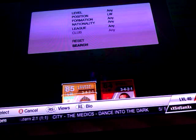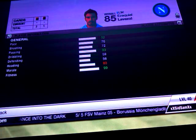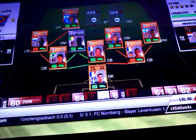For our left winger we have Lovetsy. I could have got the PSG version but he wouldn't tie in with the team, so I picked him up for 2,000 coins. He has 92 pace, 5 star skills, 76 shooting, 72 passing and 90 dribbling.